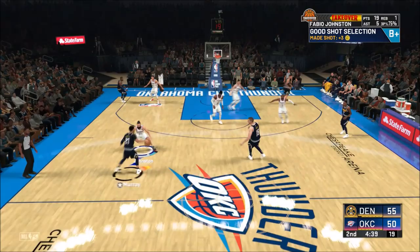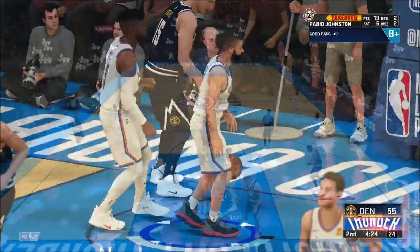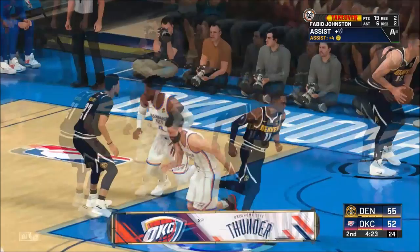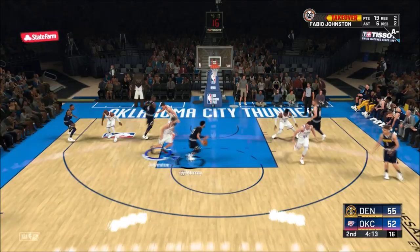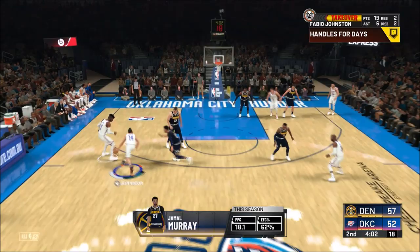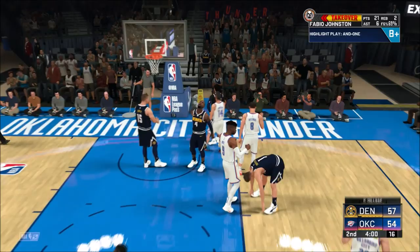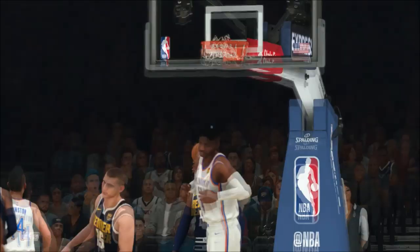Pro 3 behind the back is by far the best behind the back in MyCareer — the AI has no chance guarding it. Learn your combos from that base behind the back and go from there. That is the new Ankle Breaker. Don't worry too much about the Ankle Breaker badge — it freezes them a little but doesn't drop them to the ground like in previous games. Space Creator has more chance of dropping them to the ground than Ankle Breaker does. Space Creator is a must-have badge. All you do is hold R2 turbo and hit down on the right stick for a step back, and doing the behind the back into a step back will make them nearly fall to the ground.